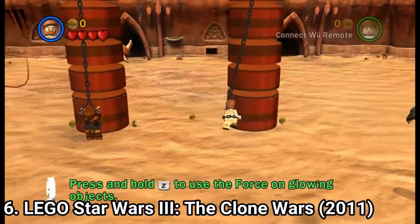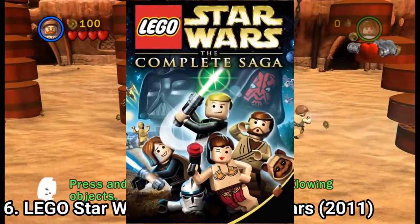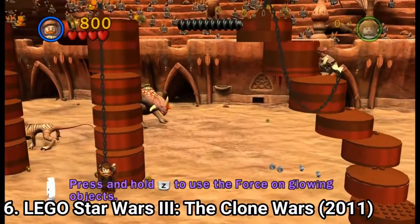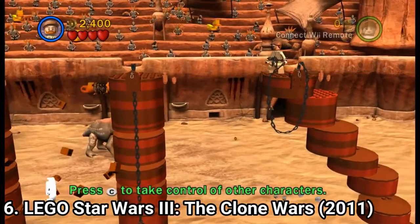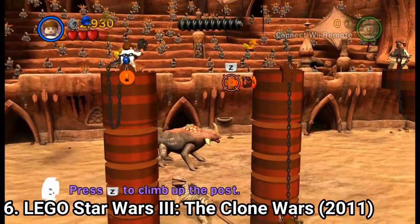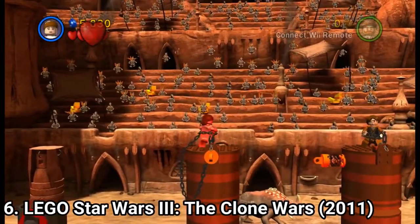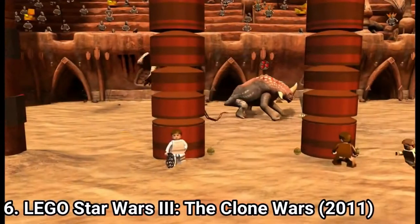Lego Star Wars 3: The Clone Wars isn't included in the Complete Saga. The Complete Saga is a compilation of the original trilogy and the prequel trilogy, whereas this game came out in 2011 after the Complete Saga was released and follows the same style but with different levels. It's the same awesome experience as any Lego game — lots of humor, lots of playable characters, and different levels and story missions to play and replay. It's an awesome game, just like any Lego game.